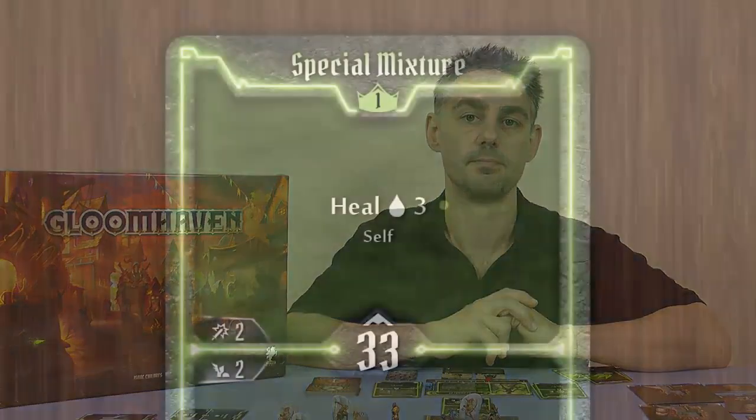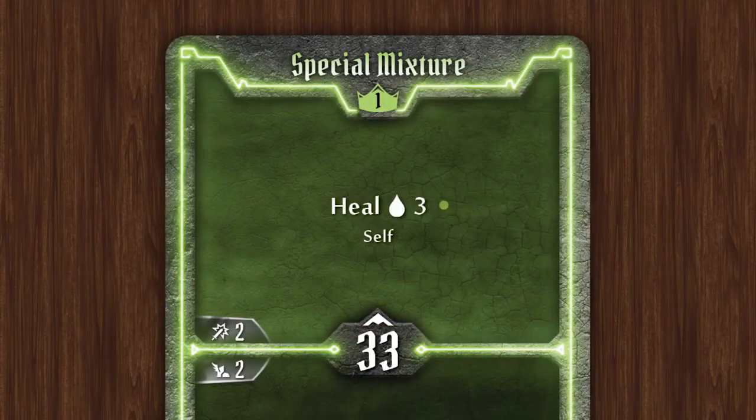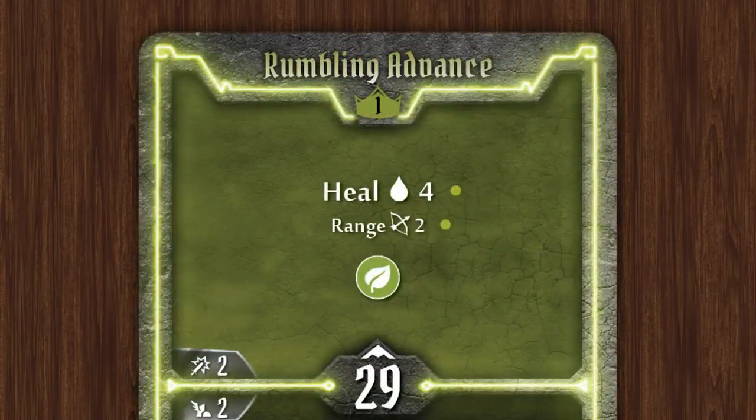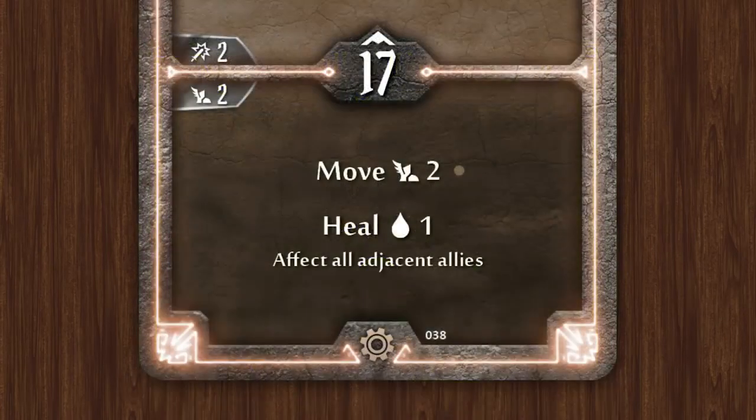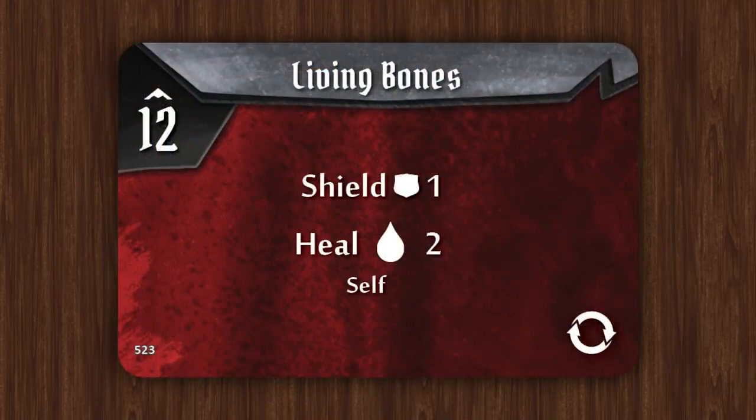As your character takes damage during the scenario you're probably going to want to heal those wounds before you drop to zero hit points. There are a few ways to heal wounds during the game. One of them I've already mentioned — the long rest restores two hit points. But there are also many ability cards which provide healing. Some of them just affect yourself, others can be used on any target within range, and some of them affect everybody adjacent to you. Some monster ability cards also include healing.